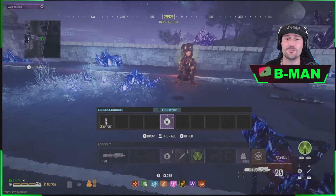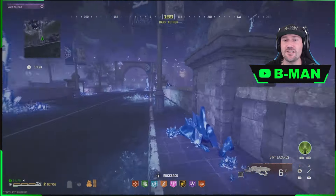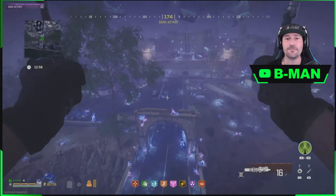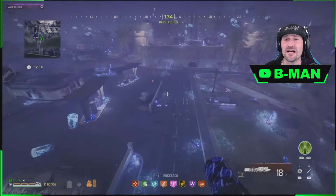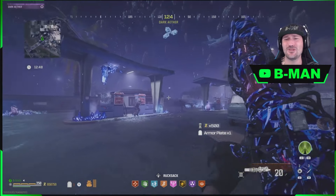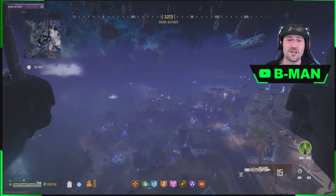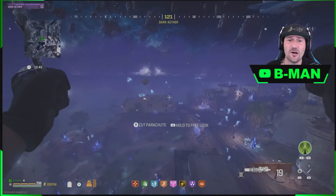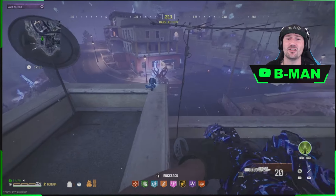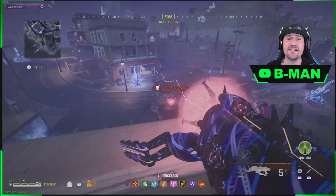We've now got both weapons supercharged and we're ready to start. If you're not supercharging your weapons you skip all that and go straight in. Once you're in the Ether there are three contracts — unfortunately only three, that's all there is. The contracts are right here, and this first one is the one where you'll want to have the Casimir grenades, as they'll make it a lot easier.